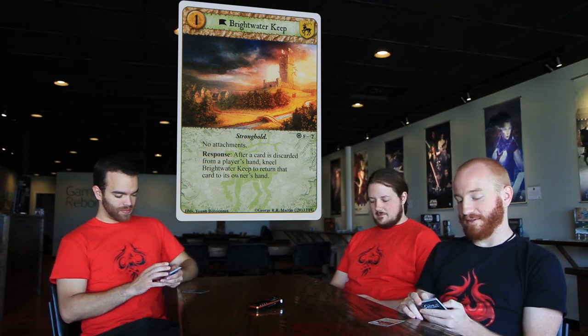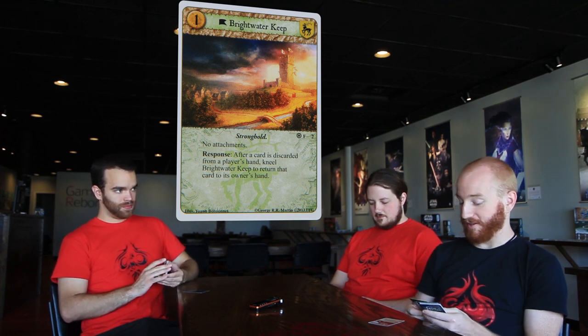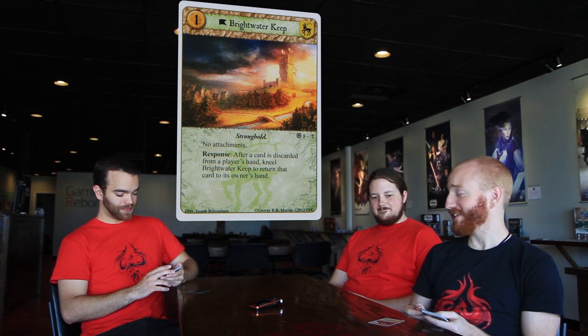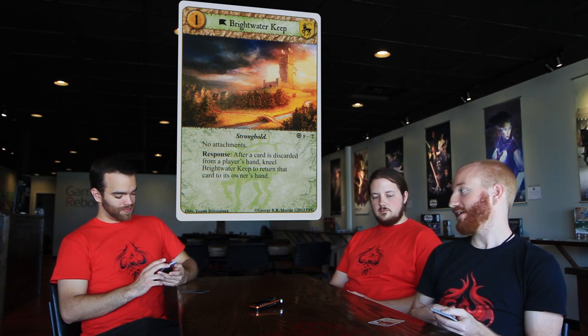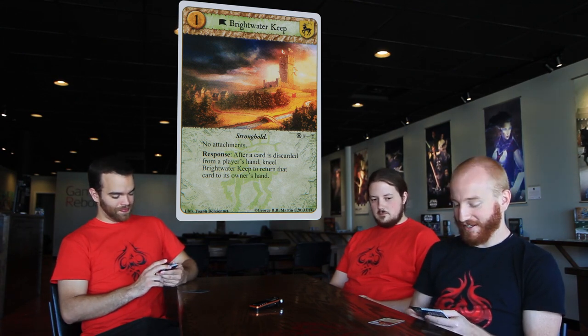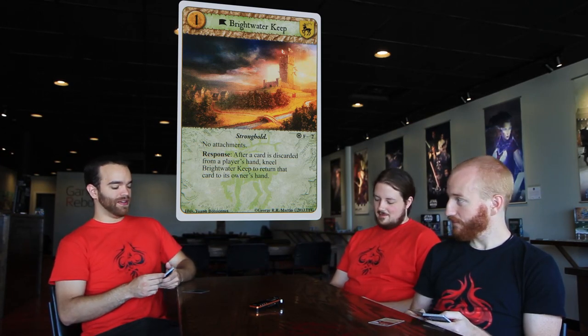Moving on to Brightwater Keep — a one cost unique location. It's a stronghold with no attachments. Response: after a card is discarded from a player's hand, kneel Brightwater Keep to return that card to its owner's hand. That's really good. Already the synergy with Alistair: discard a card, put it back in your hand, and you can do it again or not. Purely based on an intrigue challenge — if you grab that card, I get it back.